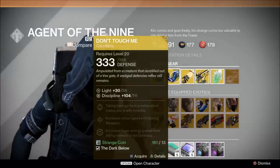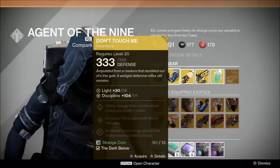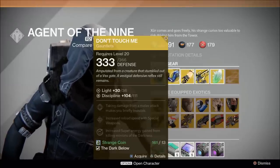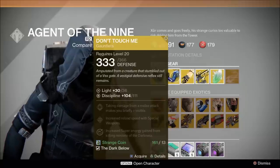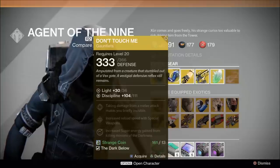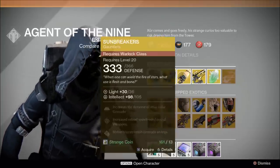Don't Touch Me gauntlets: 104, upgradeable to 111 discipline. The important thing here is that taking damage from a melee attack makes you briefly invisible. These are really fun to use for certain PvE encounters — mainly they allow you to solo the first part of the raid. If you haven't picked these up, go ahead and do it. I can't really recommend using these all the time as they're kind of useless in PvP, but for certain PvE encounters they are very strong.